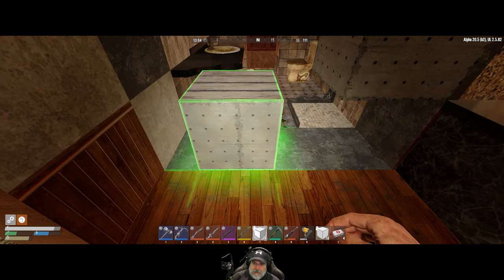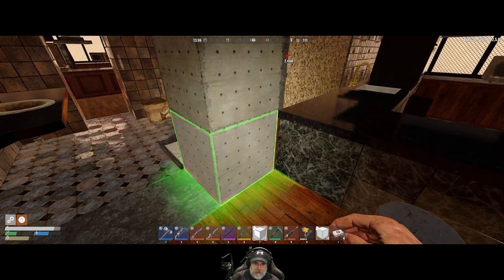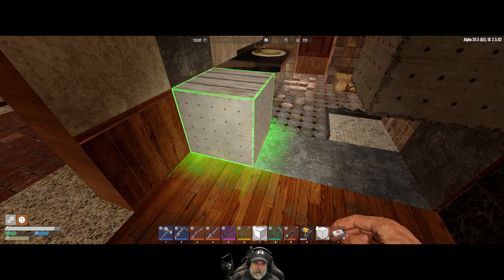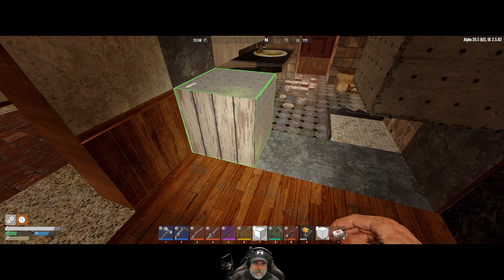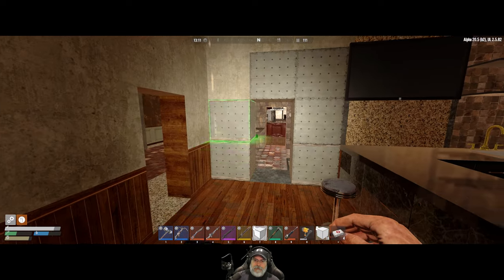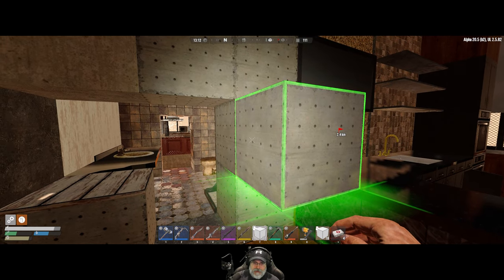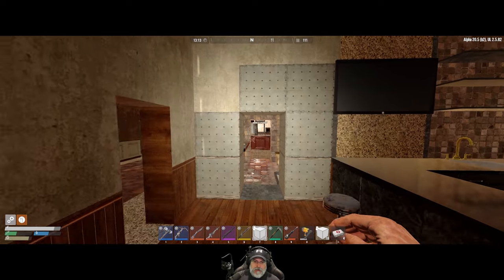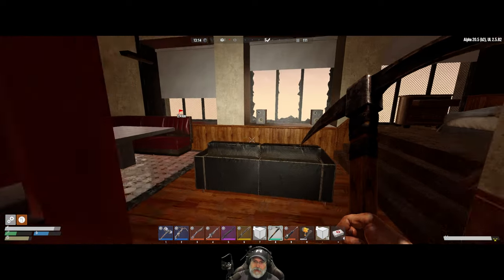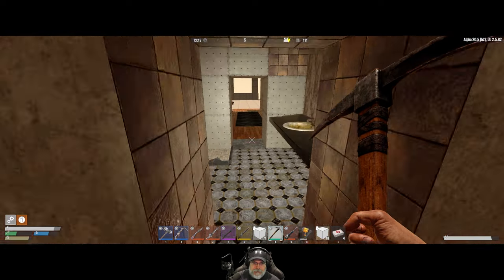Now we just have to get it rotated correctly. What if we copy this rotation? Nope. I guess I'll just have to do this the hard way. There - that's what we want. Good. Let's go back to this shape here. We'll have a doorway into the bathroom, we'll fix the shower, and then a doorway into our living quarters. I like it.